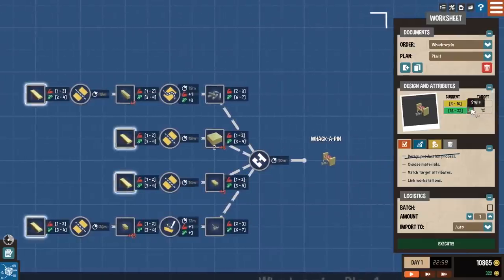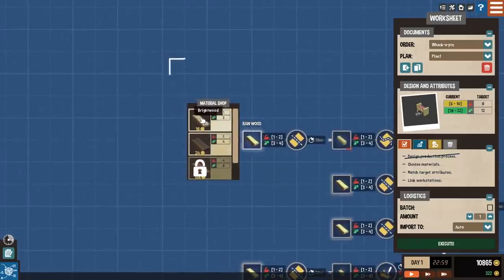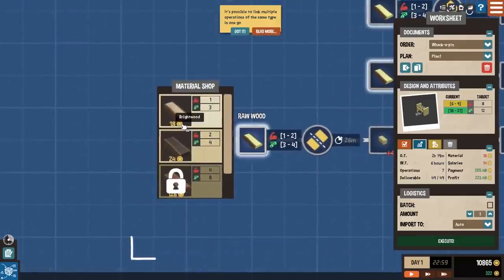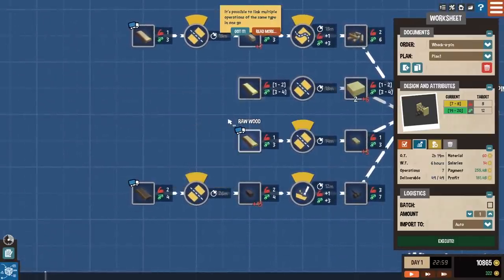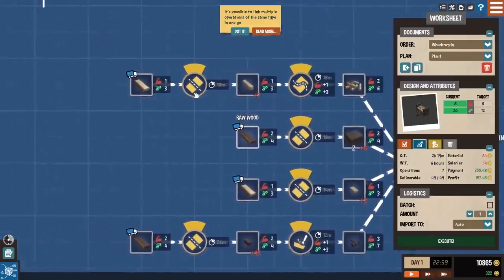I should probably explain what's going on here because this is probably the most confusing part of the game, but the coolest part in my opinion. We have design and attributes over here — these are our current attributes using the materials we've chosen. This is the target, what the supplier is requesting: at least 12 style points and at least 8 durability. Right now I'm going crazy in style, so we can actually drop this down a little bit and save some money. We don't want to go too crazy with materials if we don't need to. I do want to make sure our durability is good — let's get that up to 8. We are making a really good product right now.